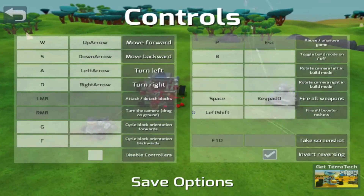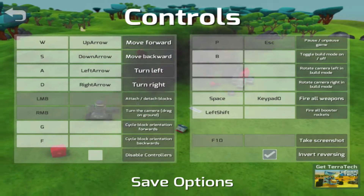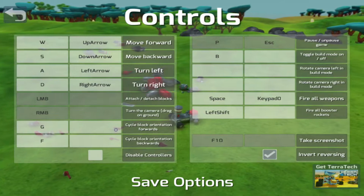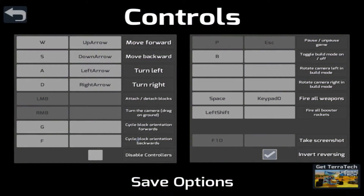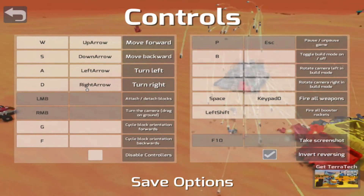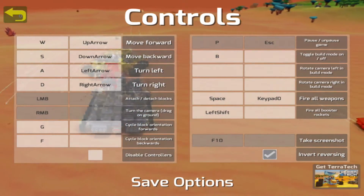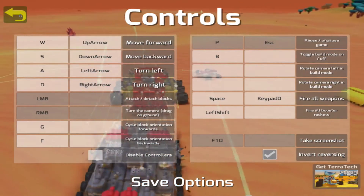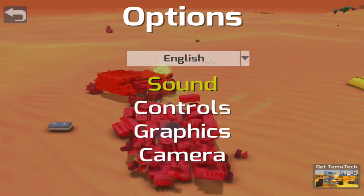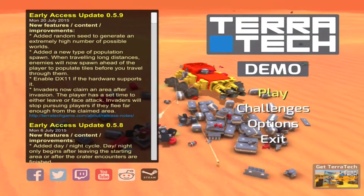Let's take a look at the controls: up, down, move forward, left, right — attach, detach blocks, turn camera to drag, cycle block orientation with G and F to cycle and turn blocks. WASD keys as normal to control and fire all weapons with space. I like it. Let's head on back and check it out — let's go play.